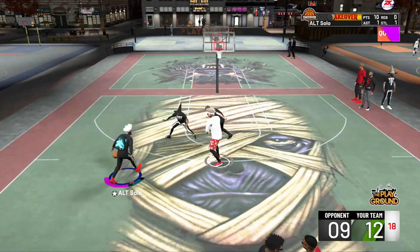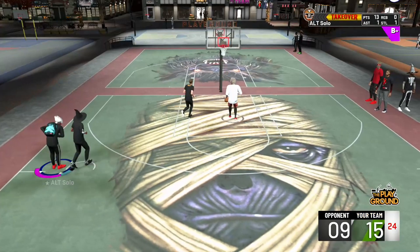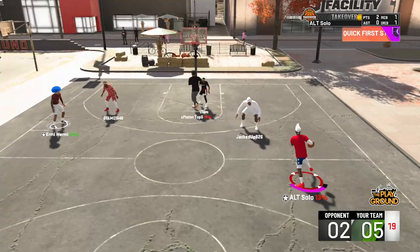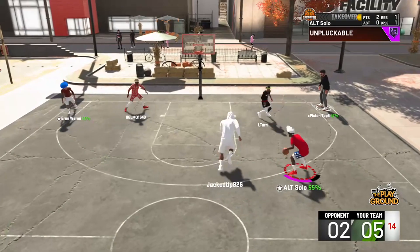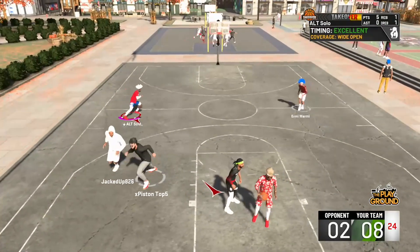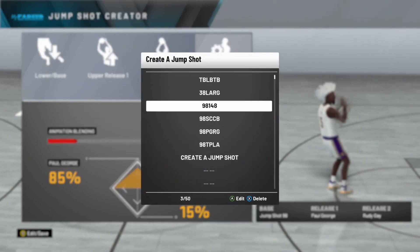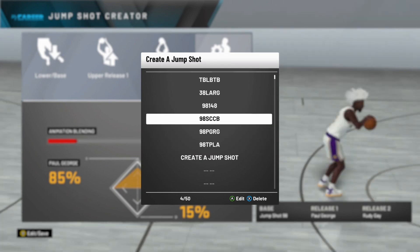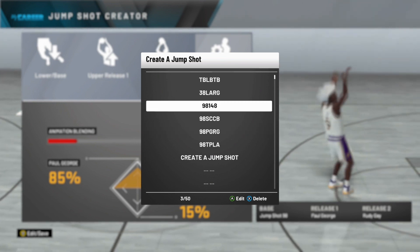Out of all the bases I've tried this year, this one is by far the best. You can just tell when you're shooting around with it — put on this jumpshot or jumpshot 98 if you don't have jumpshot creator, go into your MyCourt and just shoot around, and you'll feel it right away. It just feels so good, it just snaps right into a green. The main part of the jumpshot is the base — the releases really don't matter as much, it's more of a visual thing.